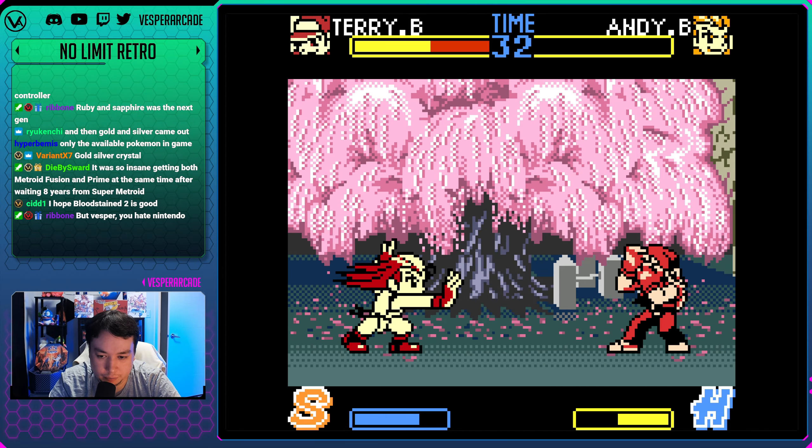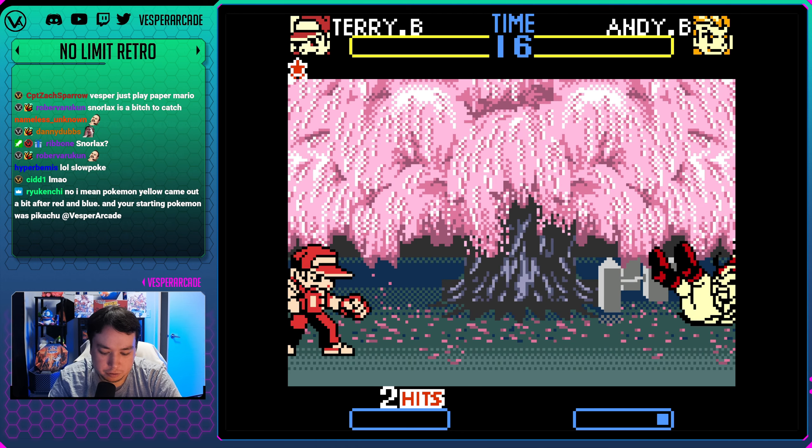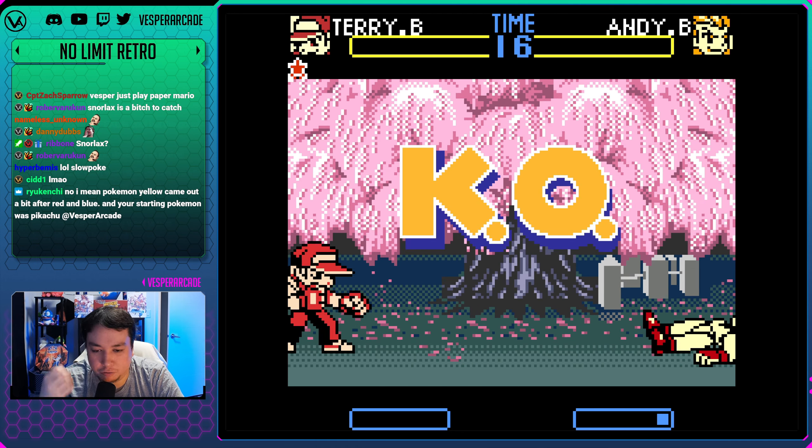For Pokemon I like Magikarp's evolution - Gyarados - and Gengar, Snorlax... maybe Slowpoke. I like Pokemon that represent me. My niece, when she was very young, used to call me Snorlax for some reason.